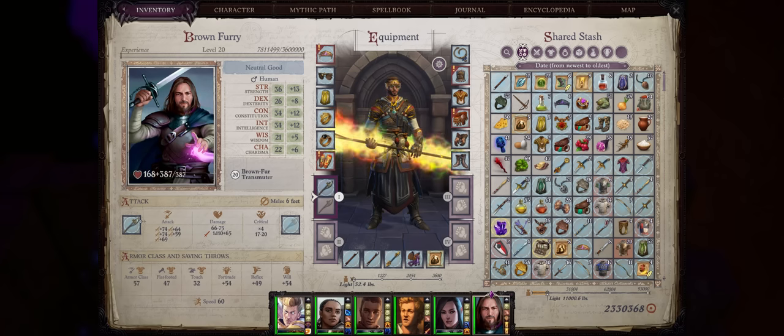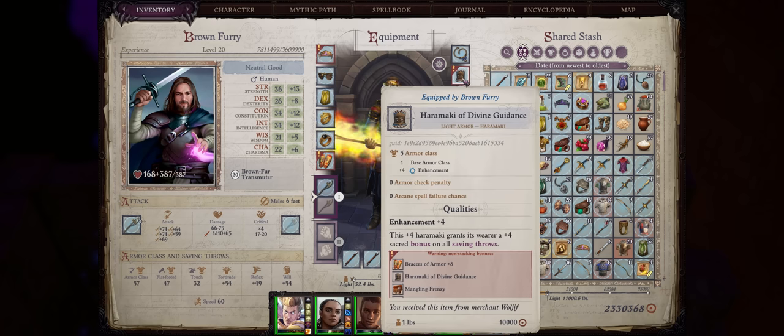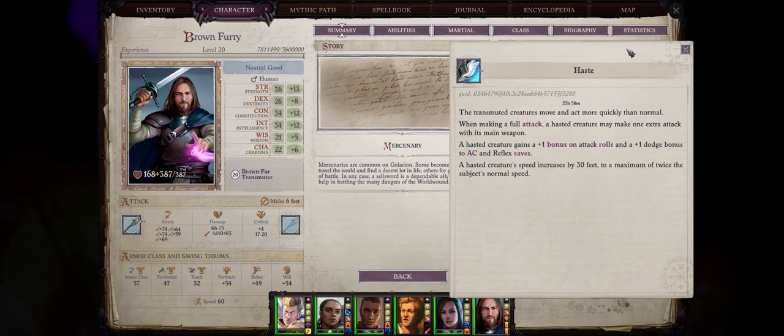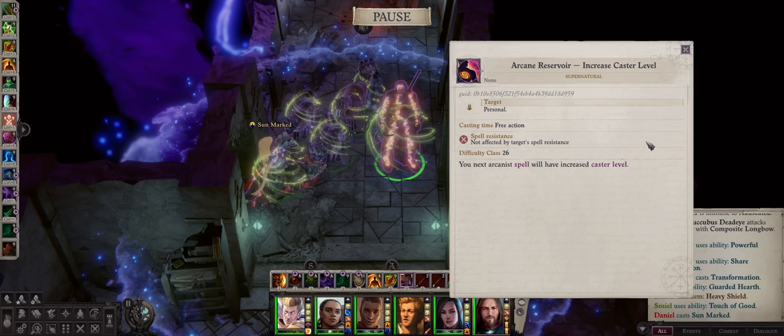Now let's cover gear for our Brown Fur. For amulets, if you were a main character then Velax's Magnifying Amulet as usual. For mercenaries, I prefer amulets that increase initiative. For armor, you pretty much have to go with Haramaki because they don't interfere with arcane spellcasting — Divine Guidance can provide nice bonuses to saving throws. For robes, ultimately the Robe of the Seven Sins as usual. While the increase to DC doesn't matter much for this build, the plus 3 to the caster level of your spells does, as this will increase your buffs' duration — most importantly it lets you achieve 24-hour duration for the Haste spell, which is a transmutation buff, when combined with the Arcanist's increase caster level ability.